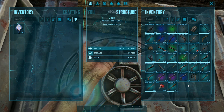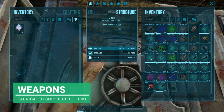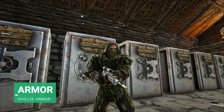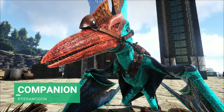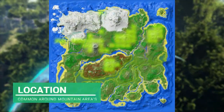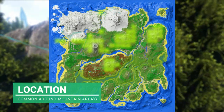We don't need weapons as it's a passive tame, but I'm going to take my fabricated sniper and a pipe just to defend myself. We're going to need a ghillie suit to help us get through without being seen. For our dino companion, we're taking the pteranodon today just to get there faster.